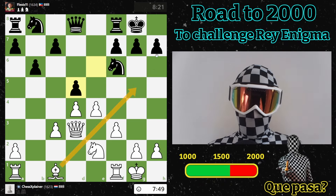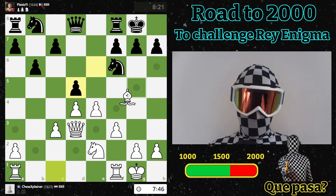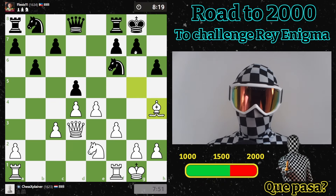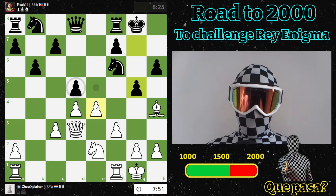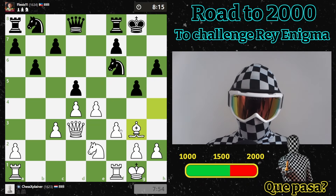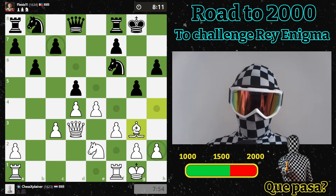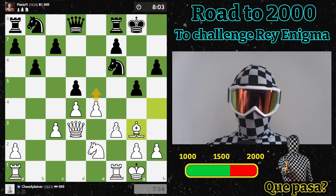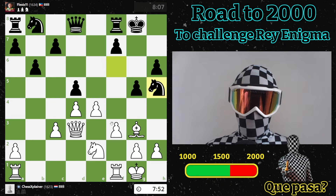I think bishop to g5 gives him the least options and basically pushes him to start pushing pawns, and that's what I like to do. Let's go here - I think that's a big threat. Yeah, he has to do that so let's go here. I think g5 is now the only option. Let's set up the bishop on this beautiful square. Anyway I think this is a good move - yes he will take my bishop but then this knight is super strong.